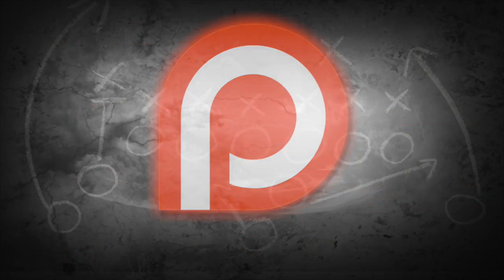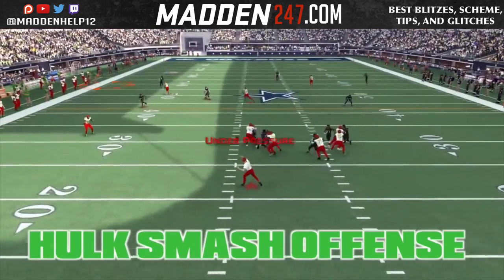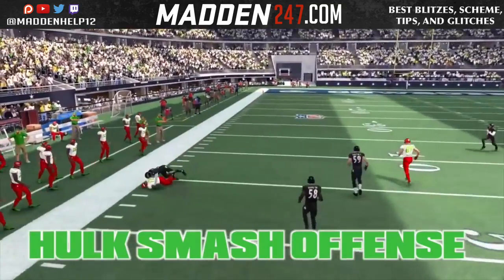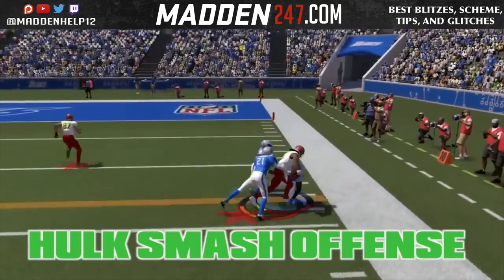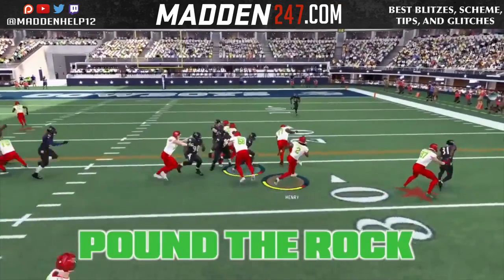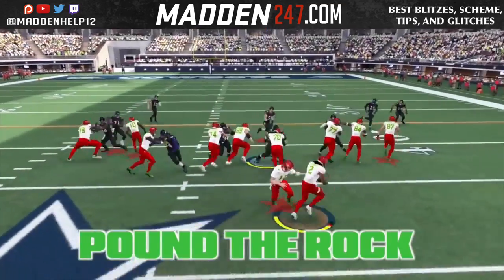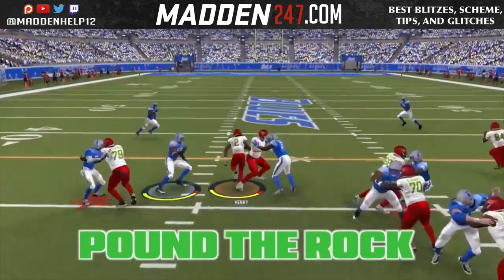What's up guys, I'm here to let you know that the Full Access Guide is 60% off, so it's only $20 now. What this does is give you all the ebooks that have been released — from the Run Balance Playbook, to the Raiders Defense, Steelers Offense, Browns Offense, Bills Defense, and the Cowboys Defense. You're going to get all of those ebooks at once.